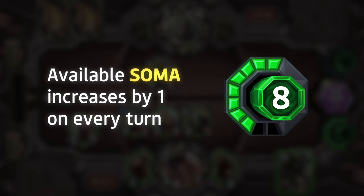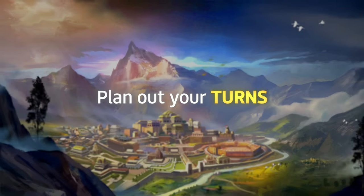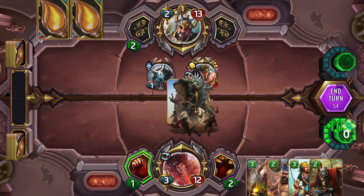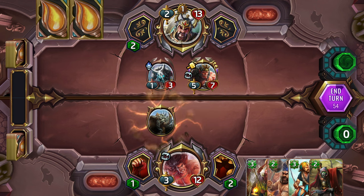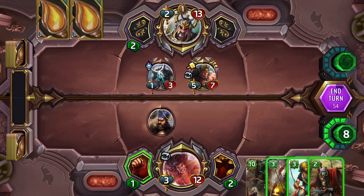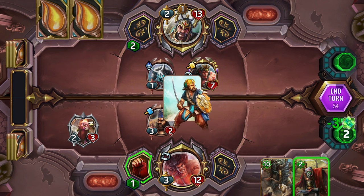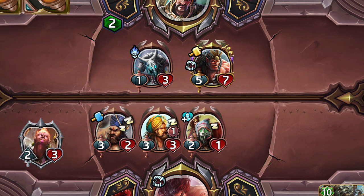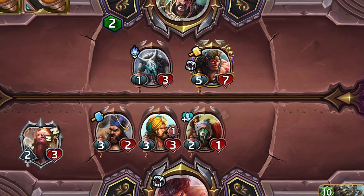Which brings us to Number 5: Plan out your turns. When you gain enough Soma, you can play more powerful cards. Depending on the situation, you may also spend your available Soma on 2 or more lower cost cards instead. Bear in mind that most cards are not active right away, so deploy now and attack on the next turn.